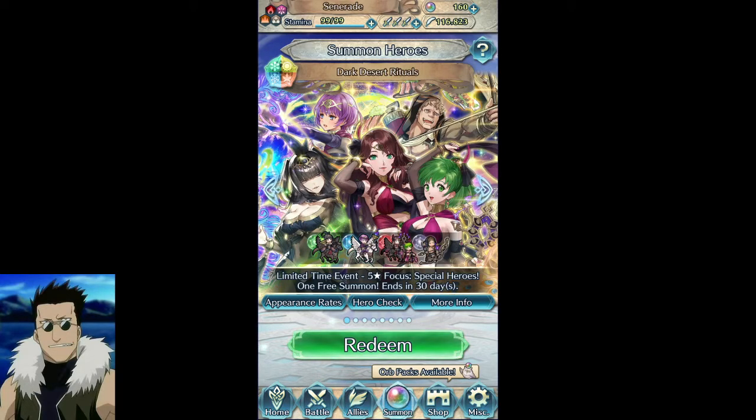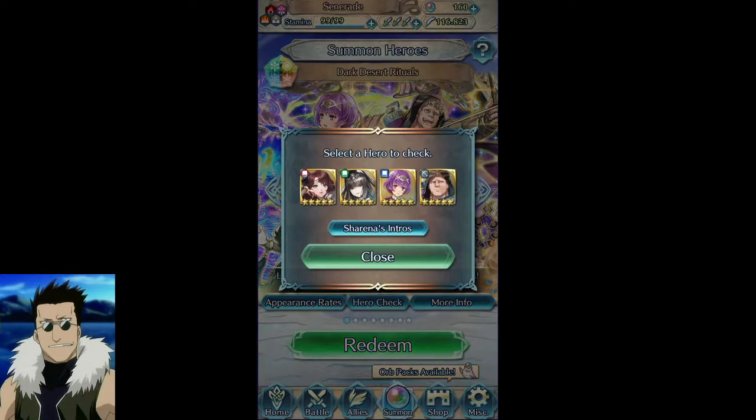Let's get into how this banner affects flyer balls and people who use similar strategies. We have four units — three are flyers and one is not. Something glitched out a long time ago so I had to turn off the cursor. These three here are flyers and this one is not, but he's still useful.